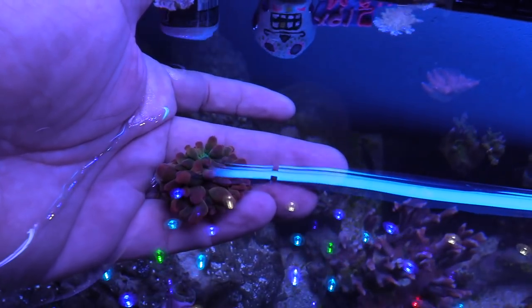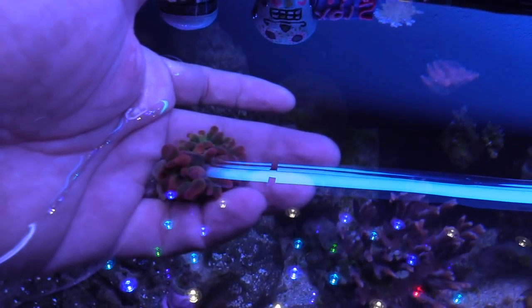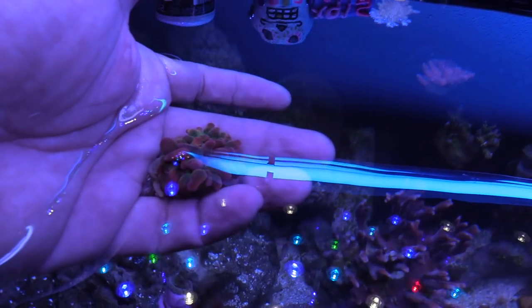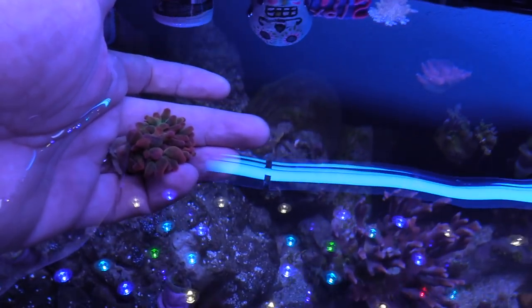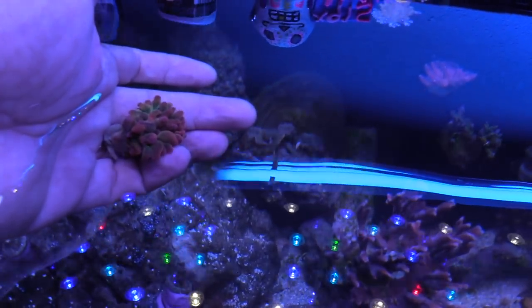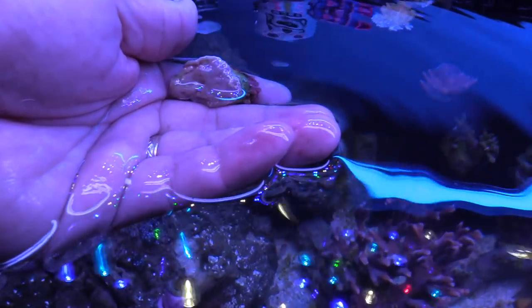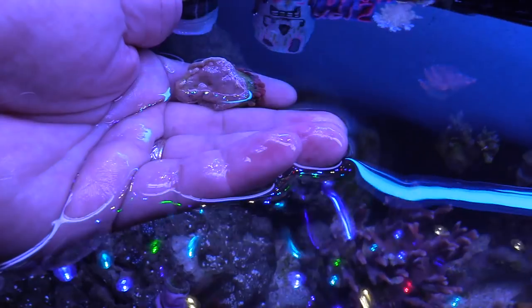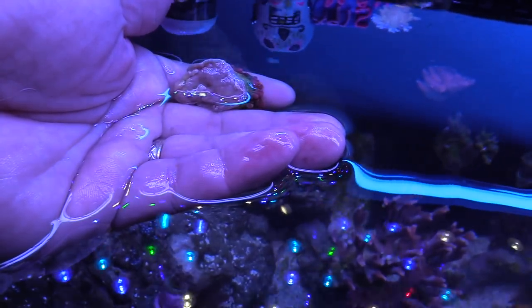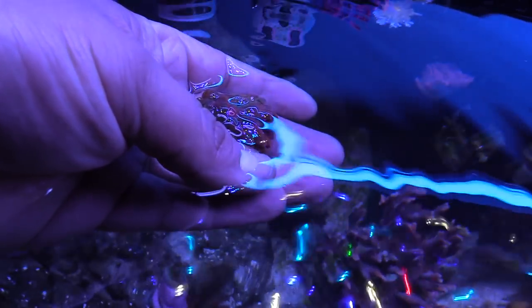Part of reefing that's awesome is when you have a clownfish actually host your anemone for the first time — amazing to watch. That's the only reason I'm keeping an anemone in here: because of the clownfish. I just don't want to take away its home. You have a symbiotic relationship — the clownfish feeds the anemone and the anemone takes care of the clownfish.